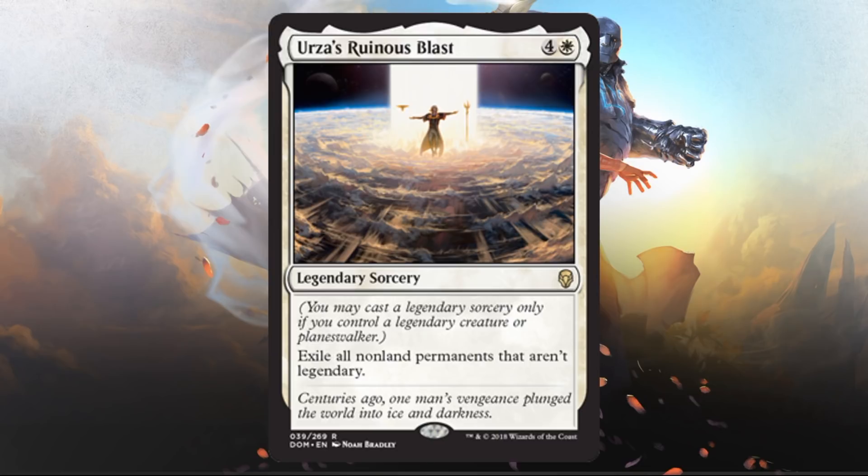The good news is, if you have a legendary creature in play and you cast a legendary sorcery, and then your opponent destroys that creature while it's on the stack, it's still okay. The spell will still resolve — you just have to have the requirement at the time of casting.